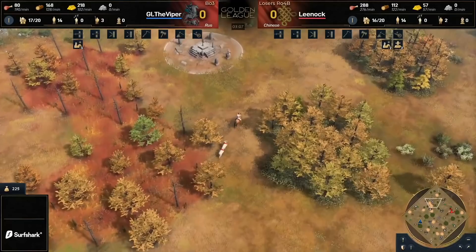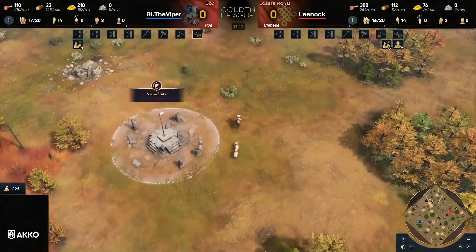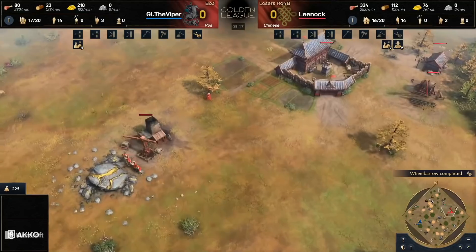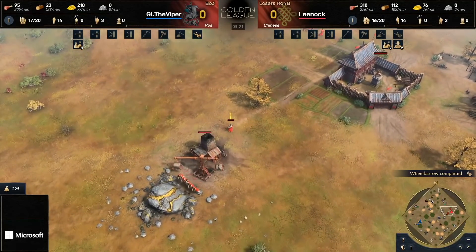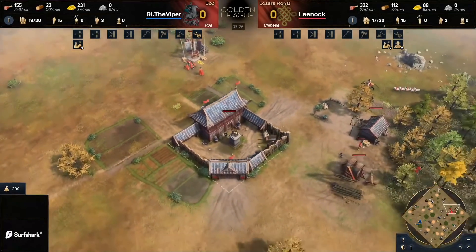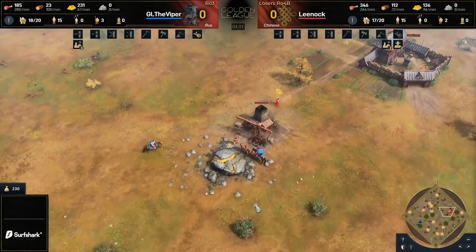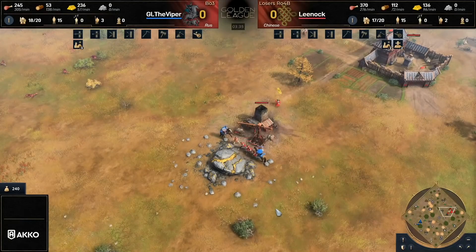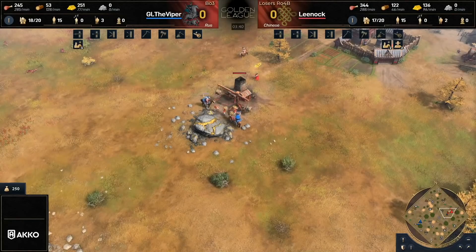Viper's going for wheelbarrow, whereas on the other side Leenock has got two imperial officials out already — that's a little uncharacteristic. This is something I've actually seen from Leenock before. I expect we'll see him go for a fast second town center as well as a fast dynasty, so he'll be looking to play 2TC Song Dynasty against the Rus — essentially saying 'you do what you want, I'm going to do my own thing, you can take the relics, I'll see you in age four.'